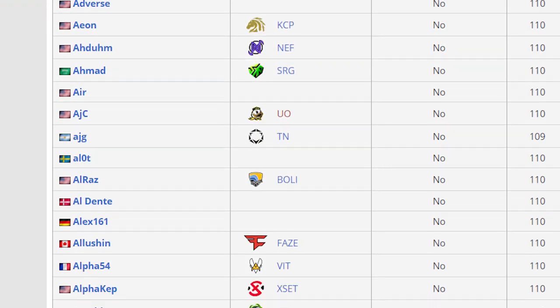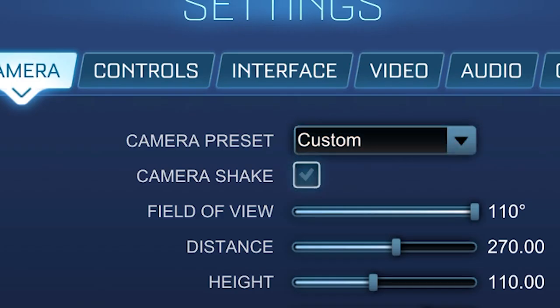Let's talk about camera shake — turn this off immediately. It's a terrible setting; all it does is make your screen shake a lot and make it much harder to focus on the game. Every single pro player has this setting off, so just please uncheck this box.